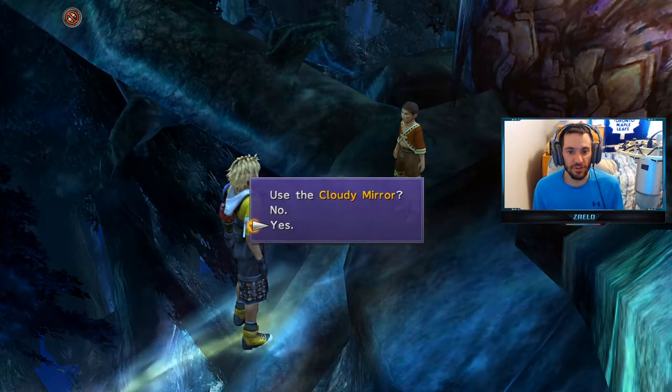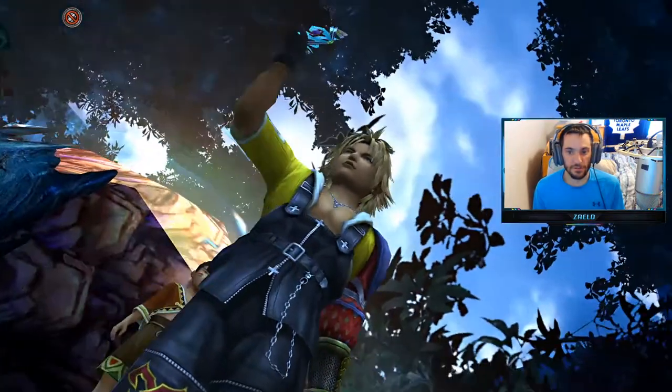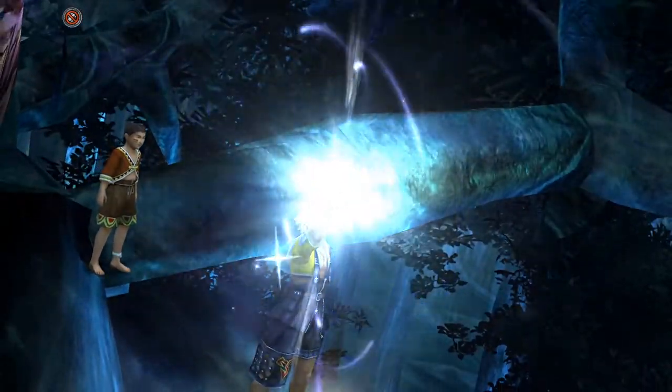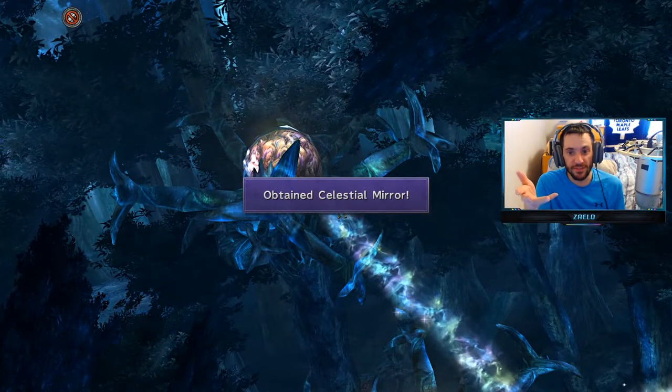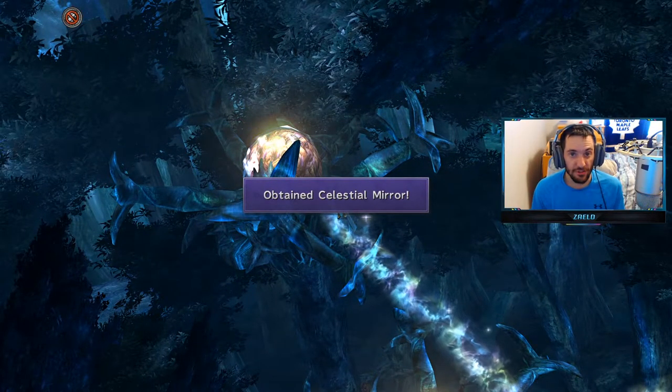Talk to him and use the Cloudy Mirror — say yes. And now we've obtained a Celestial Mirror — a fully charged Cloudy Mirror.